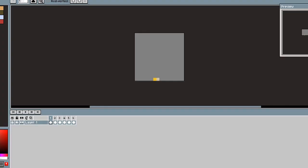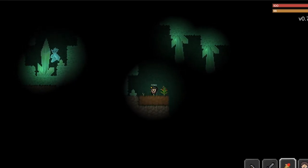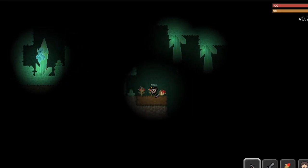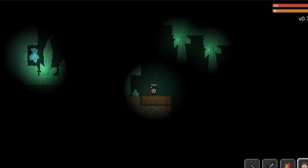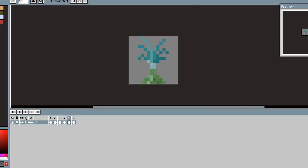First we added a corn plant into the game, but it seemed very generic and boring, so we made it alien-like with red kernels instead of yellow ones. To be honest it looks more like a flower or something, but it works. Then we added carrots, cabbages, onions and broccolis into the game.